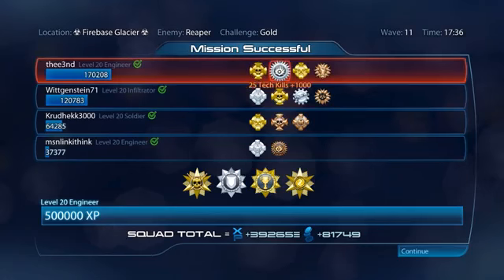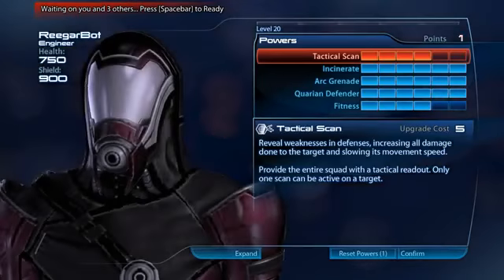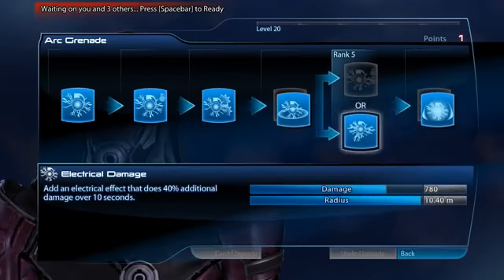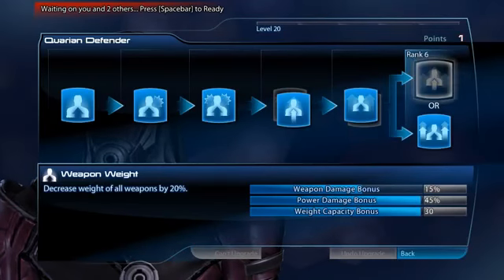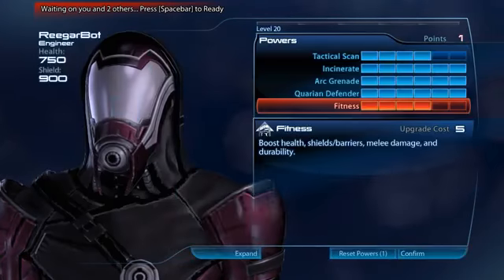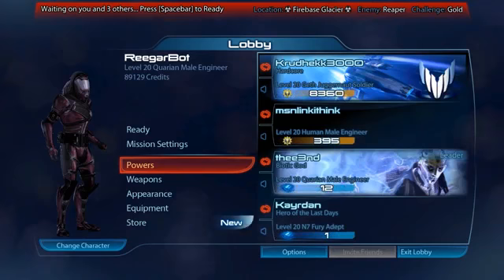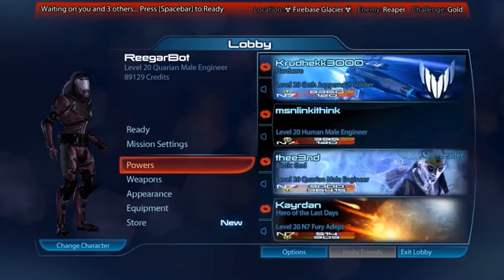Tools of destruction: four points in tactical scan, incinerate - pretty standard stuff - AoE burn damage, armor damage. Arc grenade: radius, DoT damage, shield overload, 10.4 meters. Damage capacity, power damage, weapon damage, and four points in fitness. You could probably get away with no points in fitness, but I like using a power amp so I take the four points. That's my top pick for the engineer class: Quarian Male, arc grenades, incinerates, explosions. Thanks for watching, hope you enjoyed, and until next time, be soup.